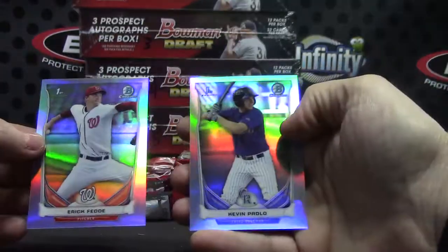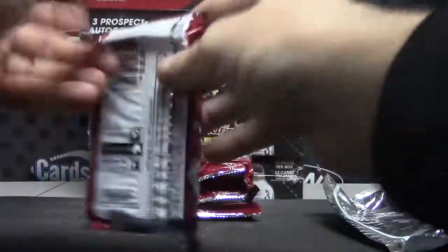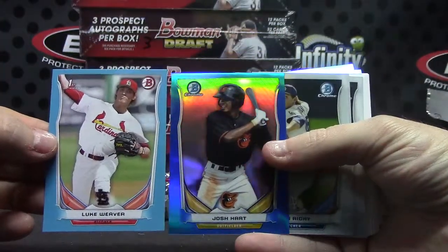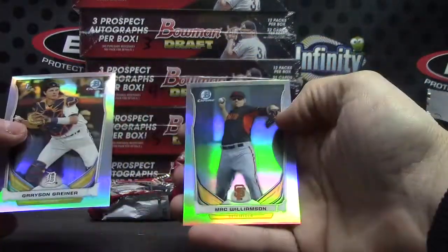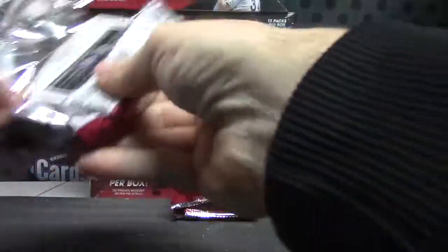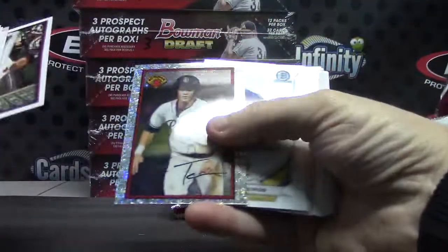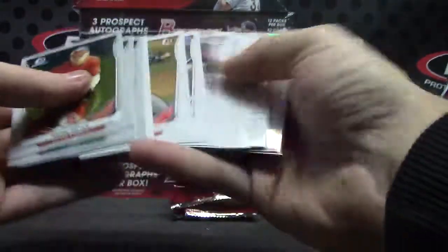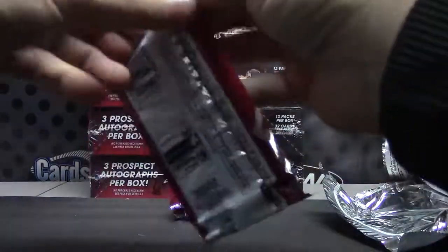Our base cards. Eric Fed and Kevin Padlow. Here's a paper and a regular: Josh Hart and Luke Weaver. Grayson and Max Williamson. Cody Medeiros. Michael and Trevor.